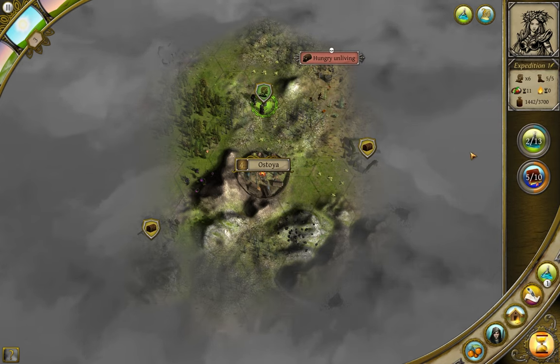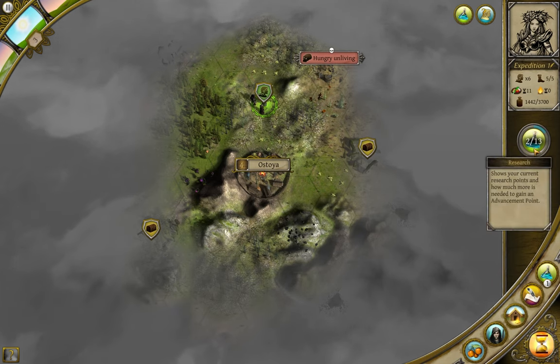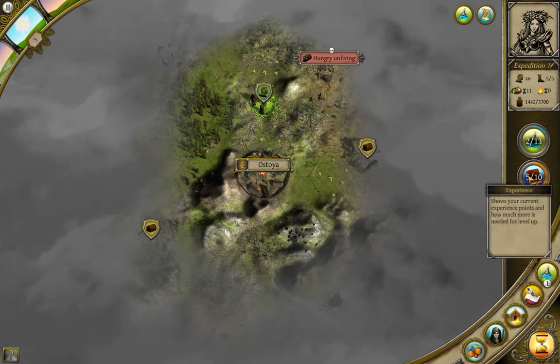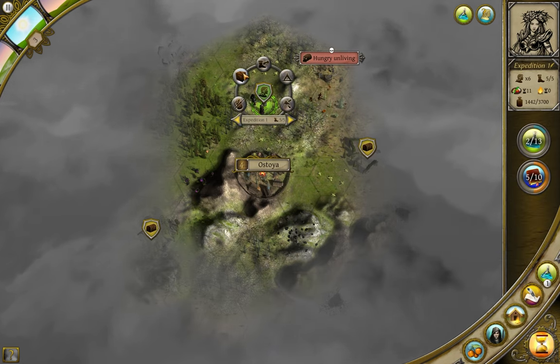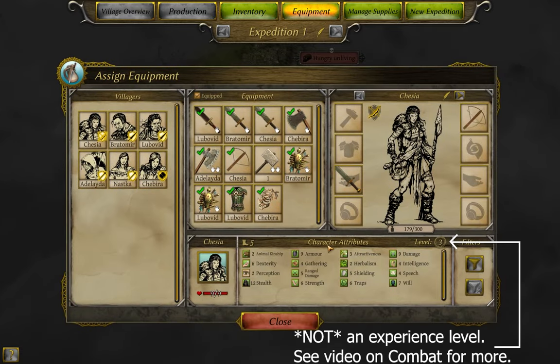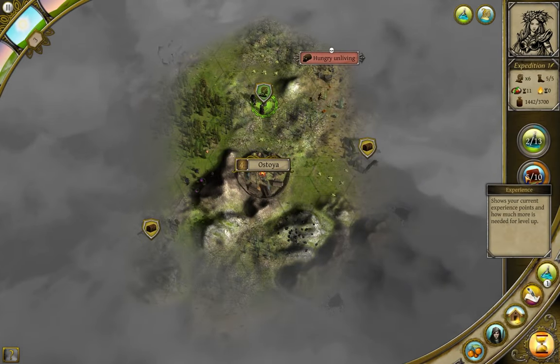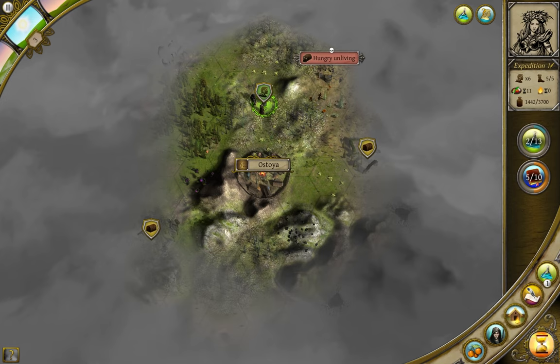Below that are two meters: one showing the progress towards your next point of research, and one is your experience meter. Research is simple — every time the meter fills, you get one point. Experience is very different in this game. Characters in Thea of the Awakening do not have traditional character levels; they are nothing more than a collection of skills. Each time this meter fills, every single character you have will increase a single attribute by one or two points. Every time either meter fills, the amount needed to fill it again will go up.